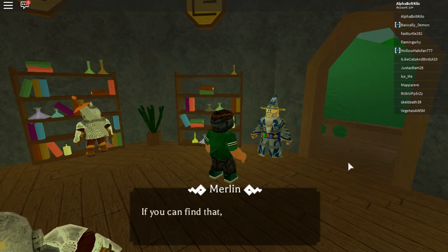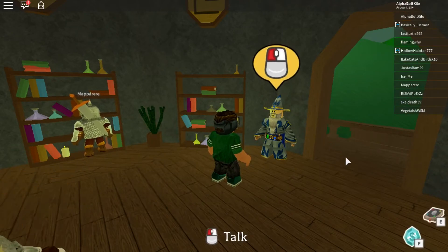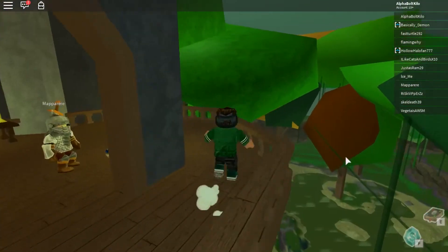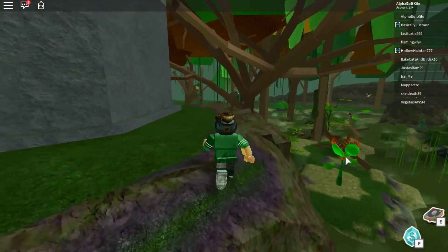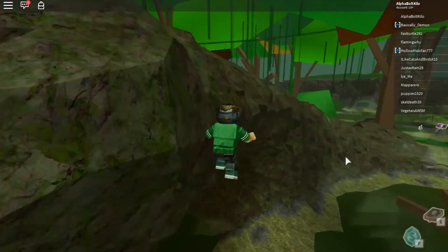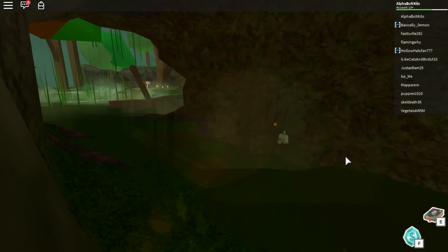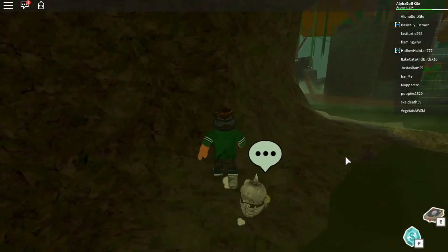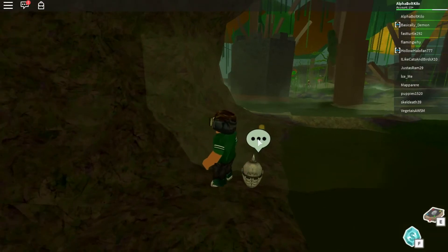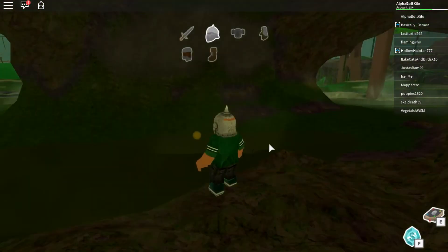To get the first piece of armor, just follow my lead. Come over here and come down slowly — make sure there's no swamp under you, because like I said, if you get in the swamp you're just going to die. Oh no — I got in the swamp. See, that's where the first piece is right there, so once you get that, that's your first armor piece.